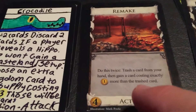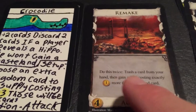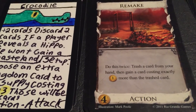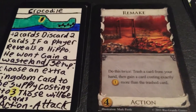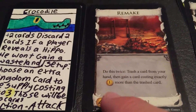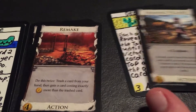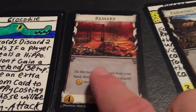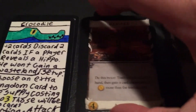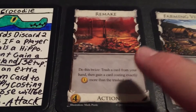Then we have Remake. This is probably the only card in the whole expansion that I do not like at all. Do this twice: trash a card from your hand, then gain a card costing exactly one more than the trashed card. You can trash an Estate and turn it into a Silver, or something costing three. But if Desert is in the game, Remake is not going to do you any good — getting rid of those Estates could be very detrimental. So that's another reason I don't like Remake. It's definitely a card I just do not like.